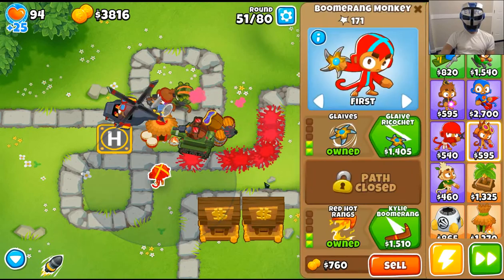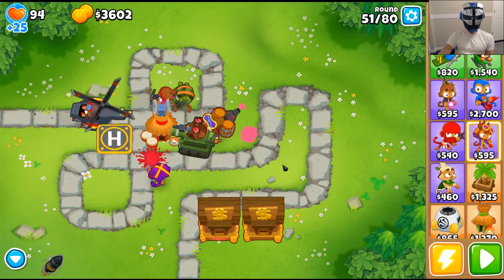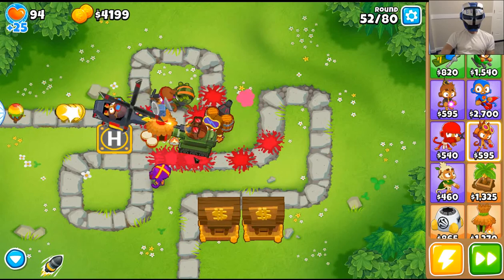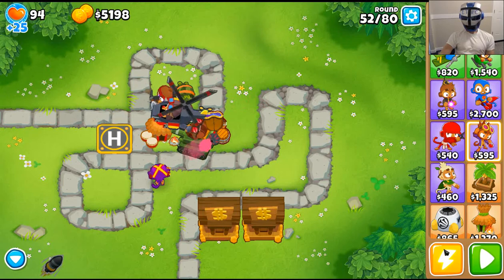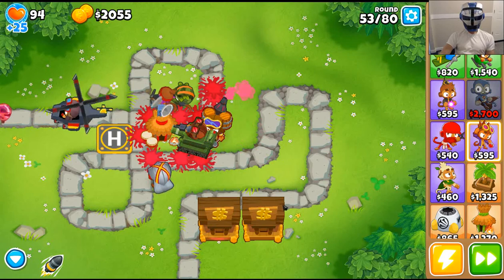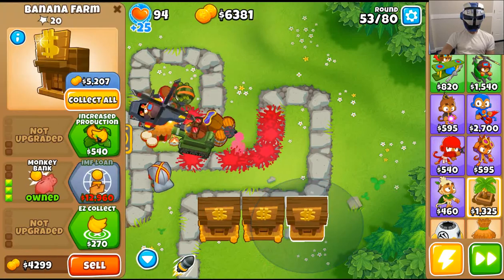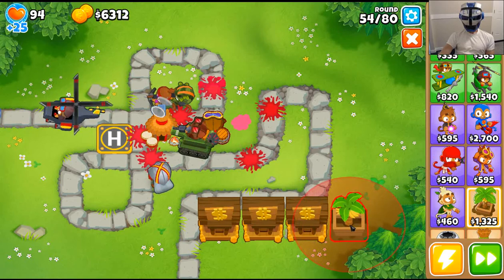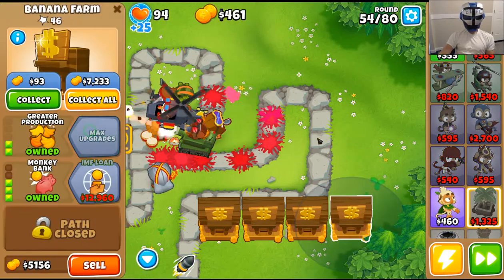Lots of ceramics coming to wreck my day — well, I don't even see them so that's fine. Let's get the more glaives upgrade. We've got 10,000 so we're going to collect that and reinvest it right away into another bank — possibly even two banks. Another bank! Now we've got four banks.